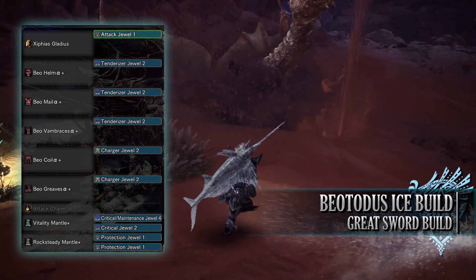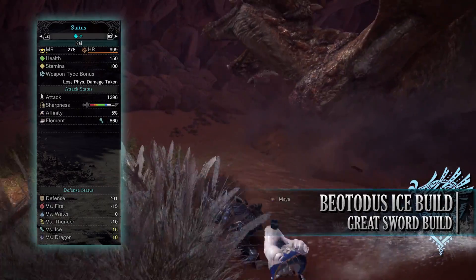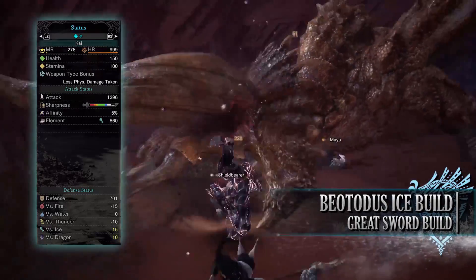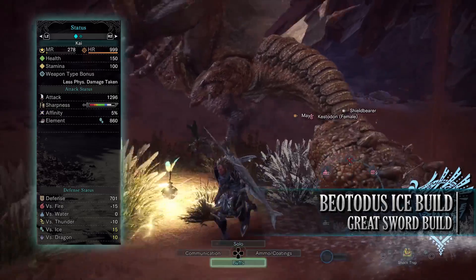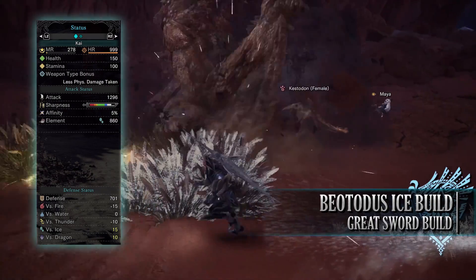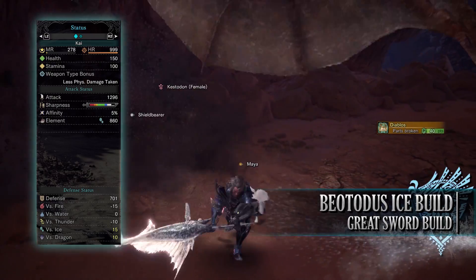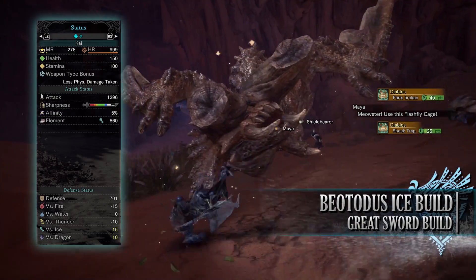This is also to represent that you'll need an Attack Jewel if you've only got the Attack Charm at level 3. So if you've done what I've done here you should have a build with 150 health, 100 stamina, which will be 200 health when you're on a hunt and taking all your relevant consumables. You'll have an attack of 1296 with white sharpness. You'll have 5% affinity which will be 55% affinity when you're on a hunt and attacking monster weak points, and those said weak points have been tenderised first.